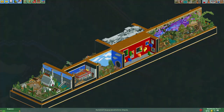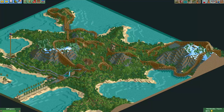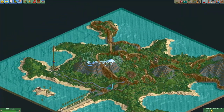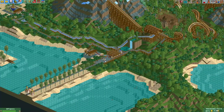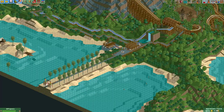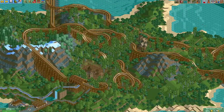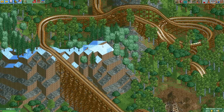In last place we have this entry from Allbut, a new player on my Discord. He made this wooden coaster on this island. I really like the shape of the island — it's a really cool map. An easy way Allbut could have improved his entry would be by decorating the queues a bit more. Also, the kinds of trees don't really make sense — there are palm trees here, and then on top of this mountain with snow and ice, there are green trees next to pine trees.